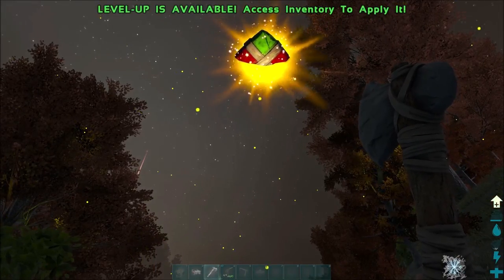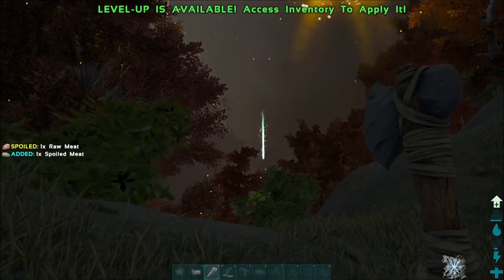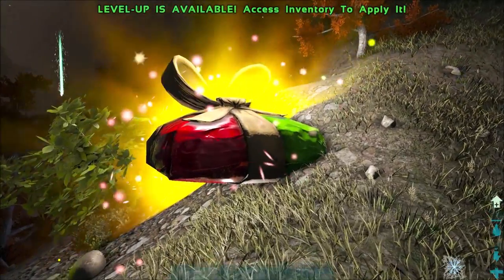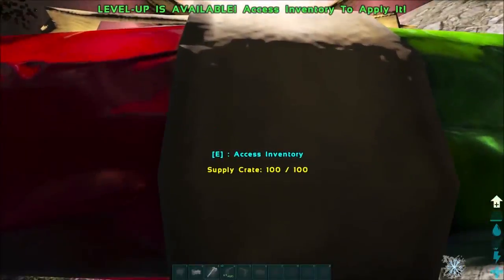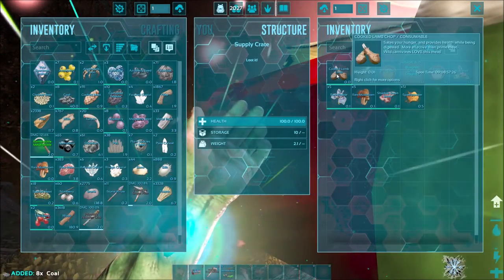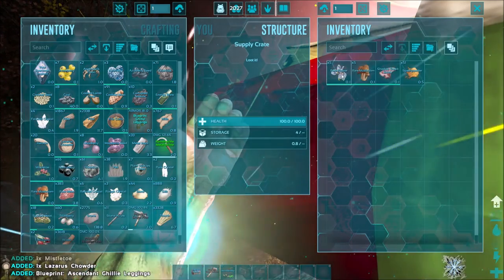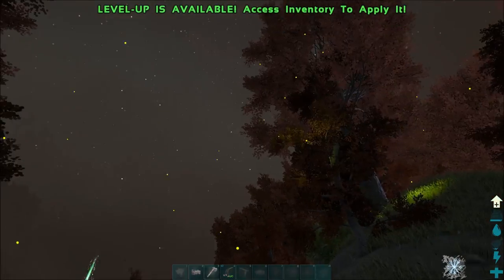So I was building the base and I heard Santa Claus. There's an interesting drop going on — I've never actually seen this, it's kind of cool. It's like a normal supply crate. There's some coal, some cooked lamb chops, mistletoe, some rare flower — nothing too crazy, but pretty cool.